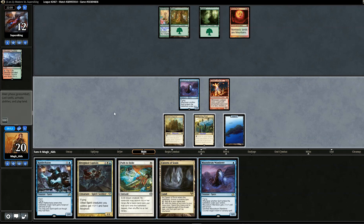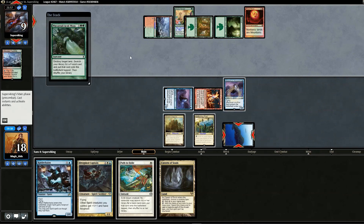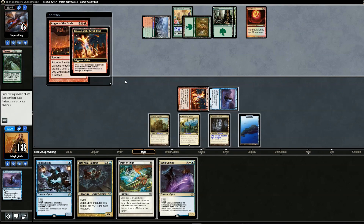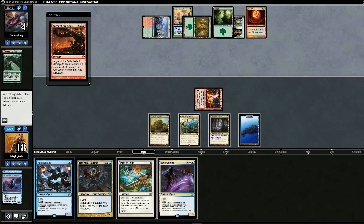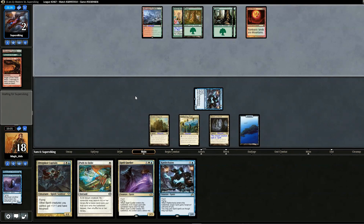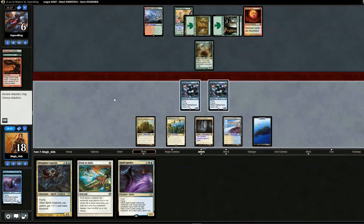Opponent passes back to us, we draw Mausoleum Wanderer. We swing in for three — opponent goes to six — then play Mausoleum Wanderer. Opponent attempts to destroy our Island, but we sacrifice Mausoleum Wanderer to counter it. We swing for three again, opponent is at six. Opponent casts Anger of the Gods — Mausoleum Wanderer dies, but we can play Rattlechains at end of turn and attack next turn to put them at two.